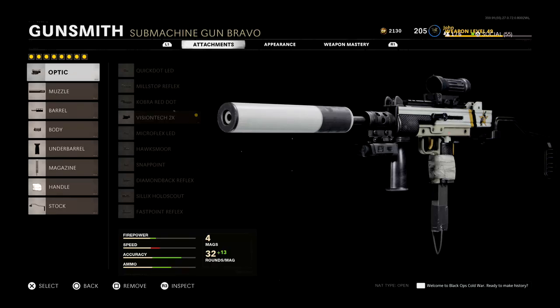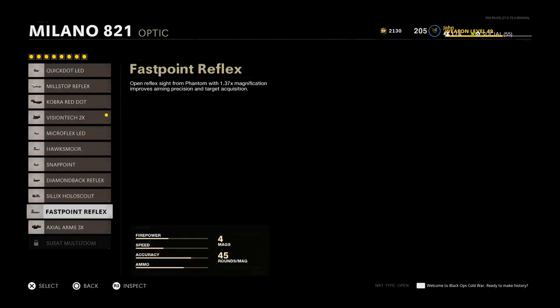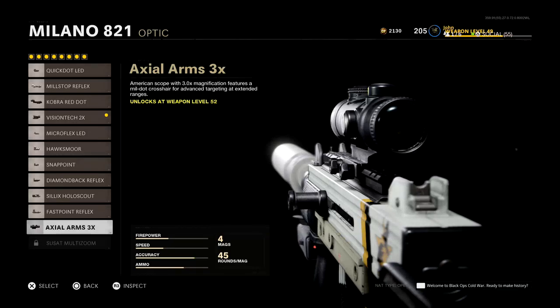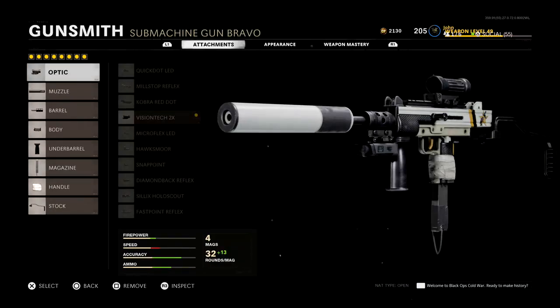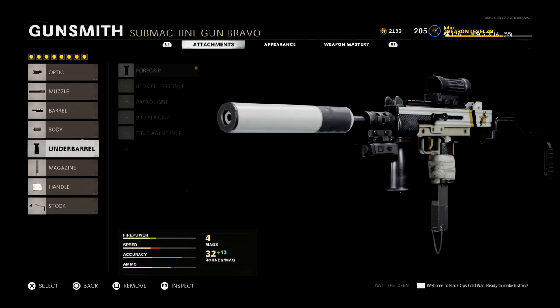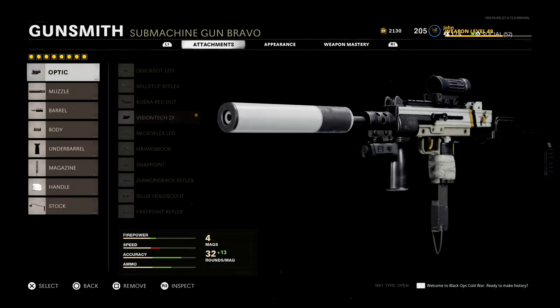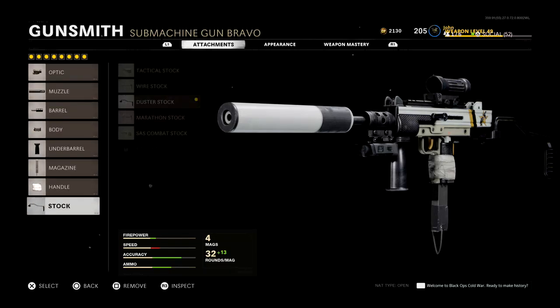Moving on to my class setup — as always I kept the default attachments that came with this blueprint except for one. I messed up right here; I thought that the blueprint came with the Vision Tech 2x but it was actually the Axial Arms 3x, so I apologize for that. For my class setup I had the Vision Tech 2x optic, the sound suppressor, the 10.1 inch reinforced heavy barrel, the Swat 5 milliwatt laser sight, the foregrip, the 45 round speed mag, the field tape, and the duster stock. At that time I didn't have the Milano leveled up to 49 as I do right now, so I had to run the attachments I currently have, and I managed to do pretty well for myself.